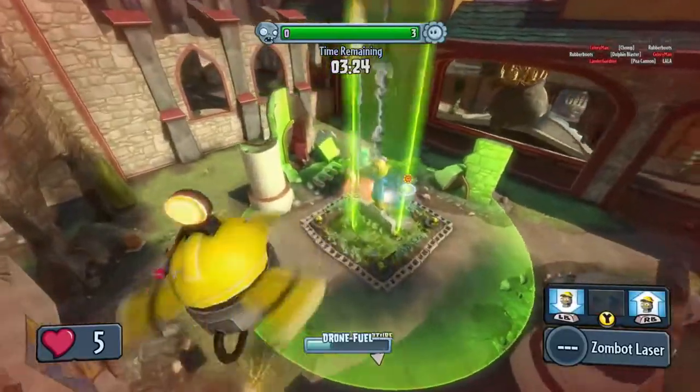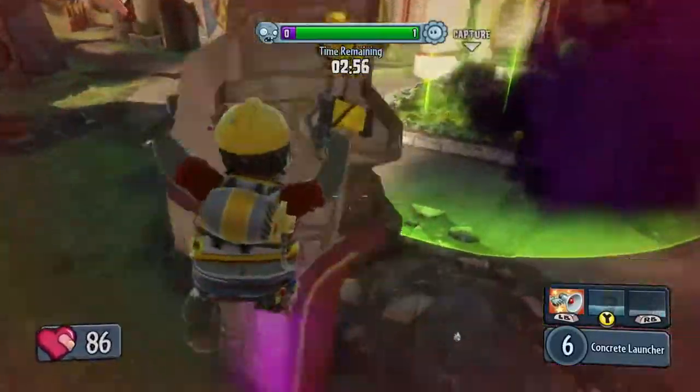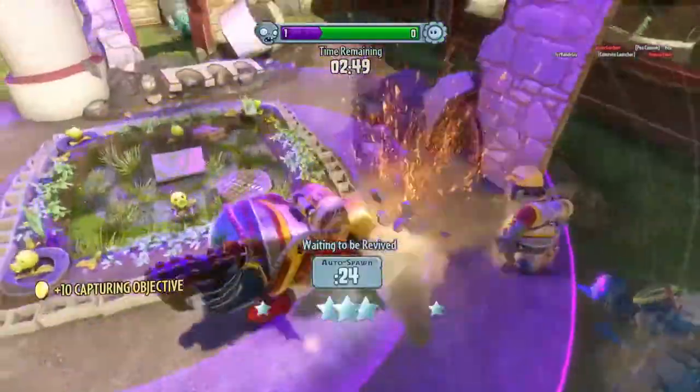Calling in a zombot strike. With the drone disabled, the engineer is going to try and take this base on the ground. Now that's an effective use of the sonic grenade to stun the plant team, but it looks like he got caught in a chili bean explosion.